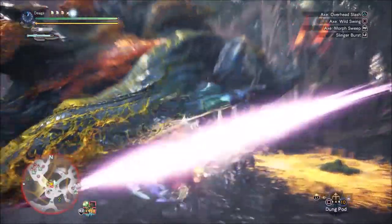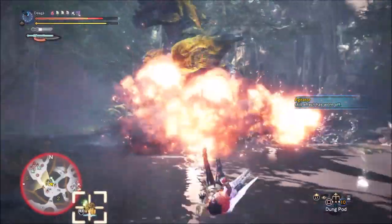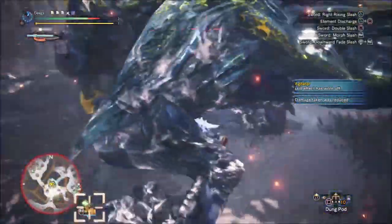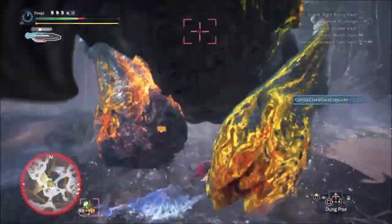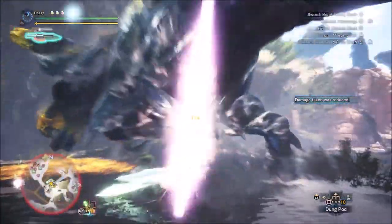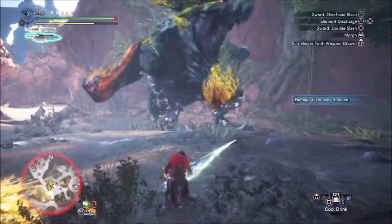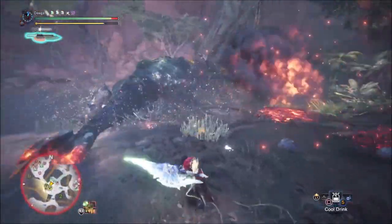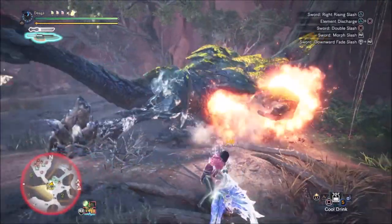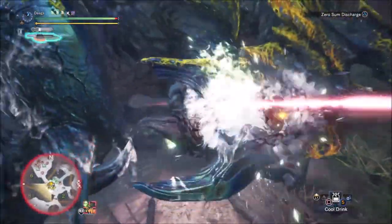It's going to lick, so we can punish it — the power axe going in. I thought I'd be safe with that side step there. I hit the legs and arms a bit. Side flash backwards to avoid the explosion, slash back in, and finish with the ZSD as it gets up.